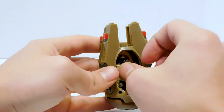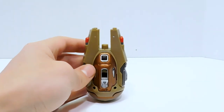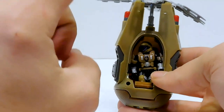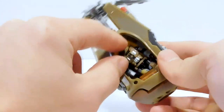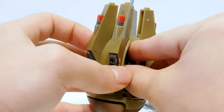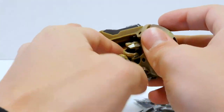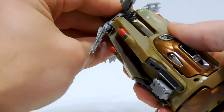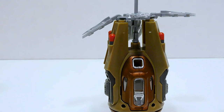When you're putting your figure in there, it's best not to stick them all the way onto the peg in there. Otherwise he might be stuck in there forever until you disassemble the pod.